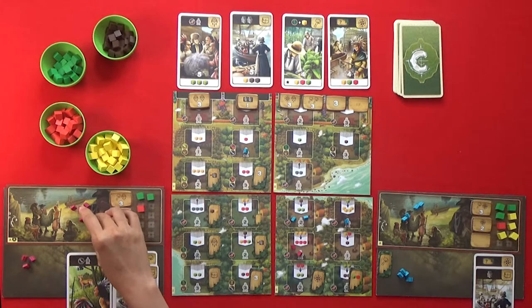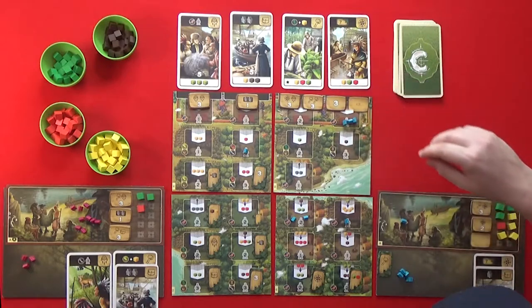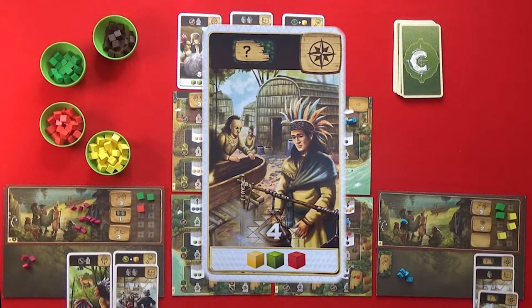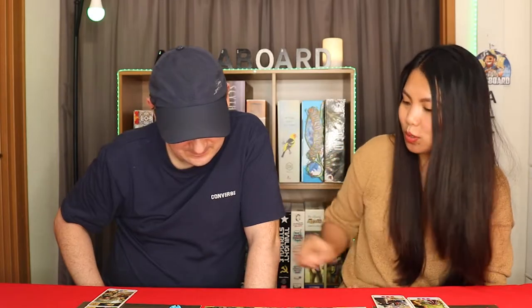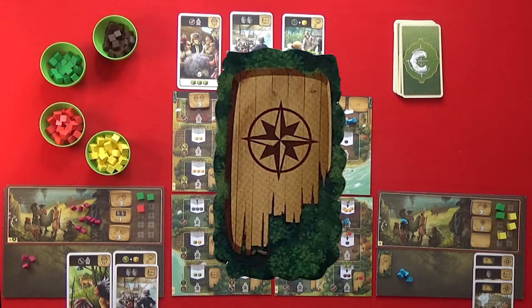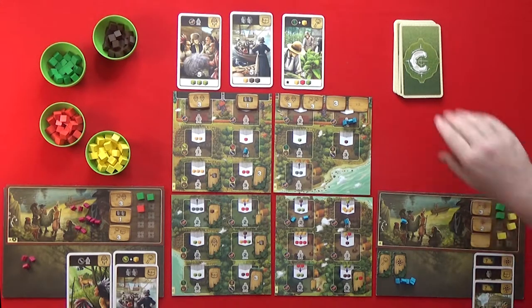My guys need some rest — they're very tired. I'm going to put my three workers in here and pay a corn, a meat, and a tobacco to get that card. I'm not going to go for the three-point tile yet, but I do get one extra space I can open up. I think I'm going to go for this one here — it's a good bonus and it also works with my icons. A new card comes out.